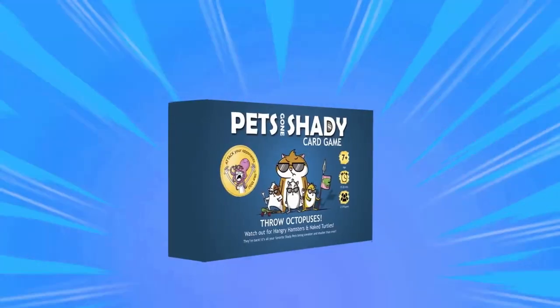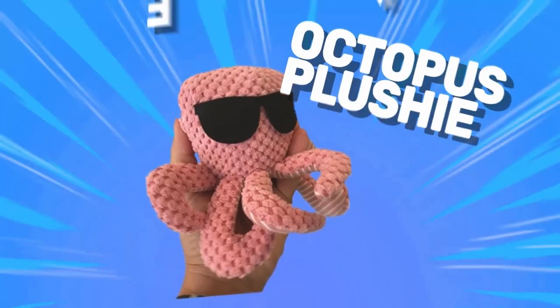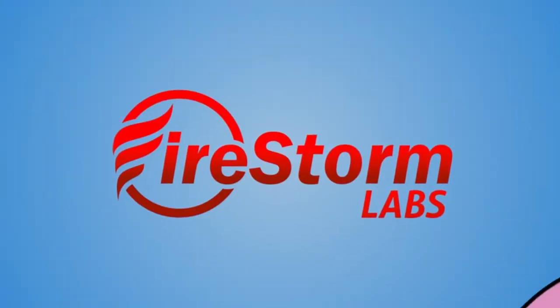It's Pets Gone Shady, with the Unleash Expansion Packs and Angry and Holiday Pets Packs. And don't forget the all-popular octopus plushie you can actually throw at your friends' faces. Get it now on Kickstarter. No octopuses were harmed in the making of the video. Throwing actual octopuses on faces is ill-advised, and if done so, please consult your local doctor.